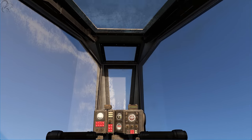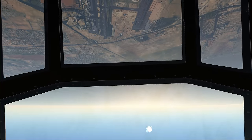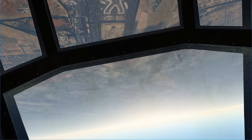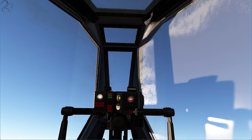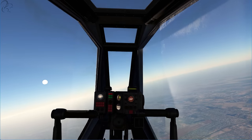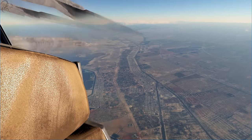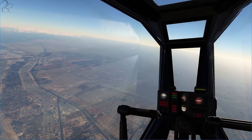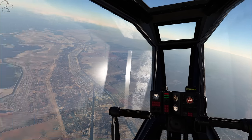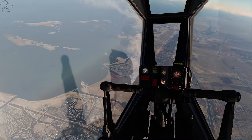It will barrel roll. It will also do something cool like this — it can fly upside down, kill the afterburner, bring it over the top, roll it over, and there we are. We're pretty high up pretty quickly. So in terms of just flying this thing around, it's a lot of fun. The afterburner is one of the unique things that this thing has. I'm just getting my bearings again because I've disoriented myself.